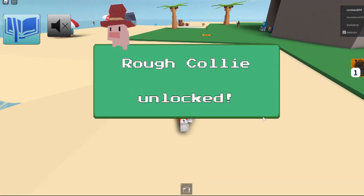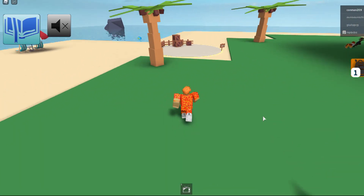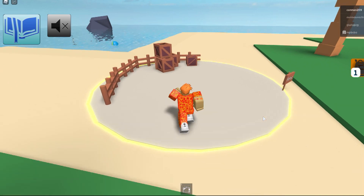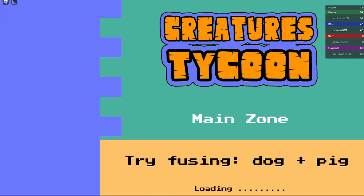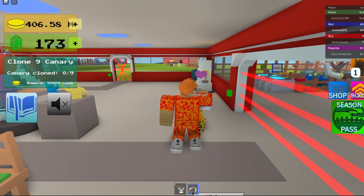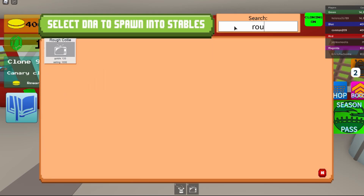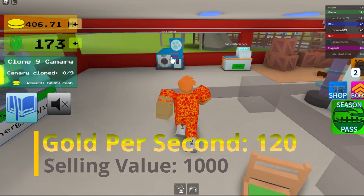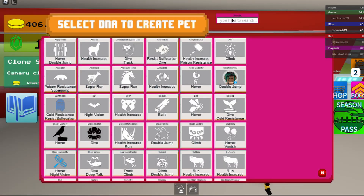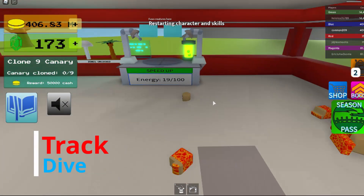Let's go back to our base and check the stats on it. It gives you 120 gold per second and 1000 sell value, and then it gives you Track and Dive for the skills.